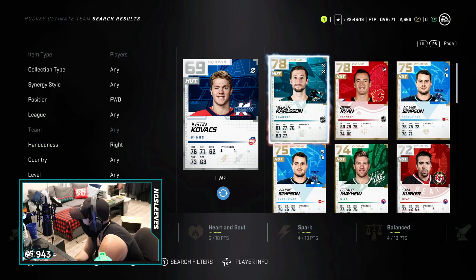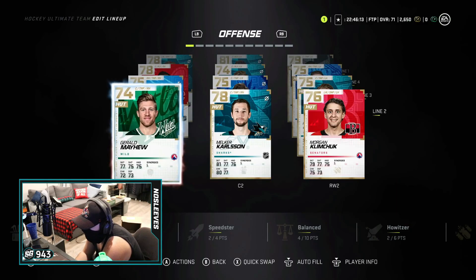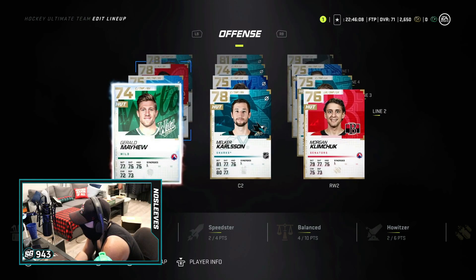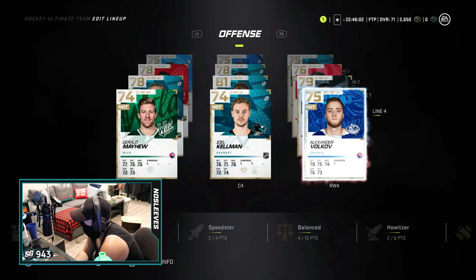So basically, after all those pulls from the loyalty packs, I didn't really get anyone substantial for my lineup. But Brofsky is going to be my starting goaltender. Other than that, here's the squad right now — it's a lot of guys in their 70s, a few 80s, but nothing crazy here. And on defense, it's looking really ugly in my opinion, so we're going to have to do some work.